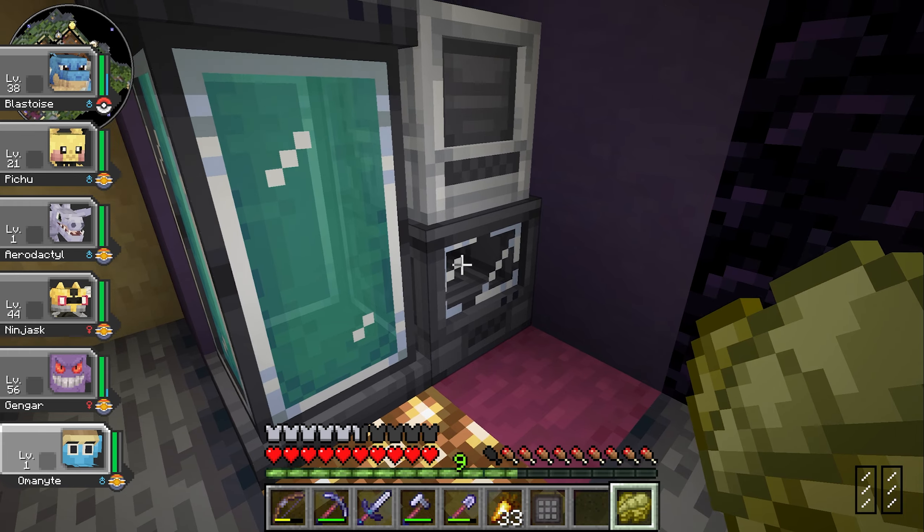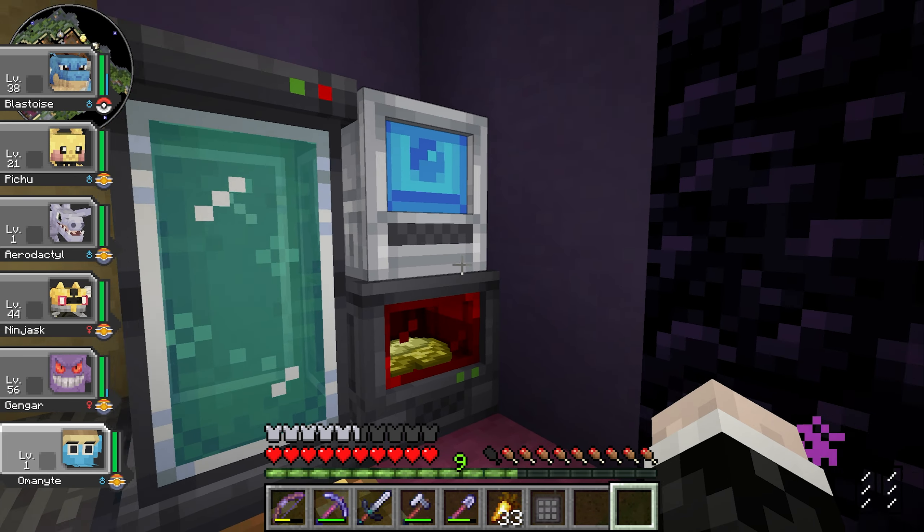We still have a fossilized fish and seven fossilized claws. I'm not going to use all the claws — I might try to sell them. Let's see what the fossilized claw gives me. We fill up the machine with organic material, place the fossil in, and it starts to extract DNA and create the new Pokemon. There it is — Anorymph! I've just checked the Discord and apparently with the fossilized fish you actually need two fossilized fish to resurrect it. That's a shame — I was hoping to see the turtle Pokemon, but not much I can do about that.